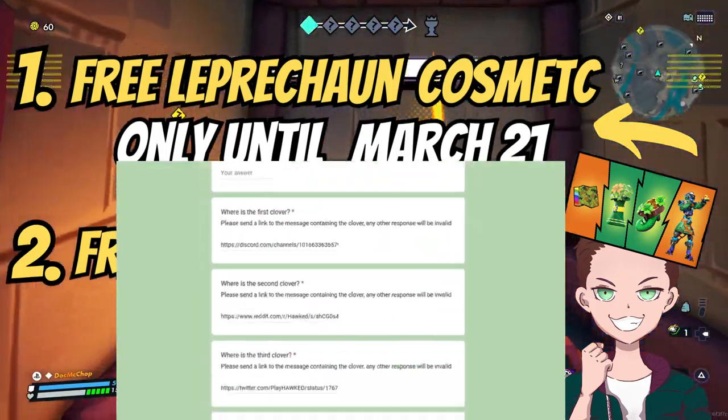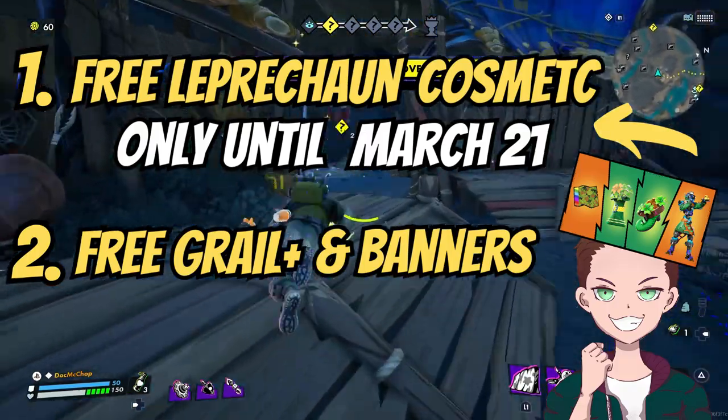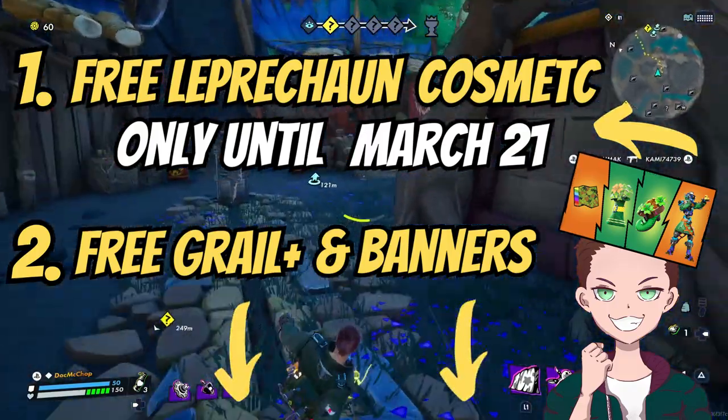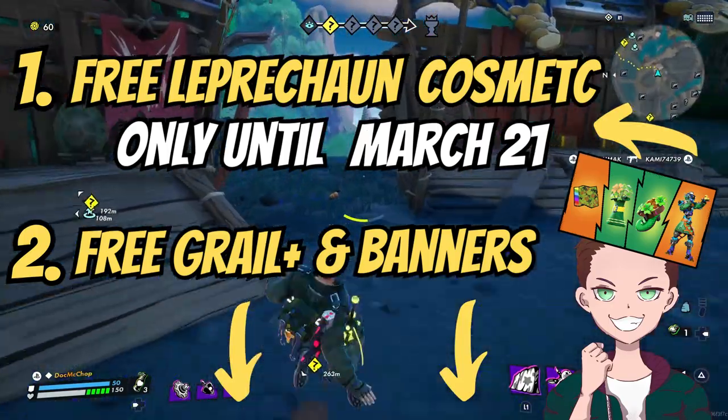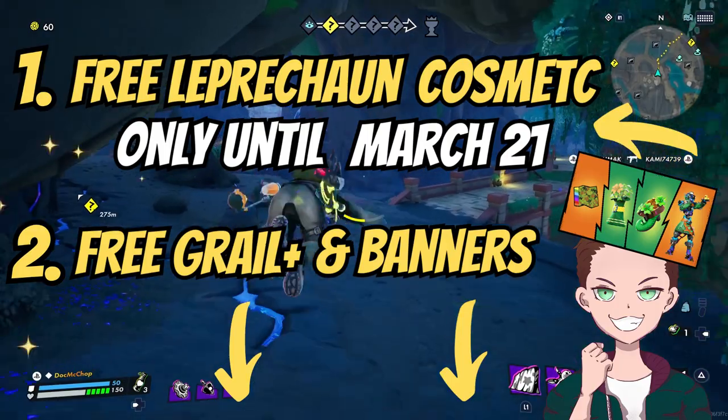If you do that correctly, you are guaranteed the Souvenir — the in-game item. In order to make this as easy as possible for you, I've got all seven links in the correct order both in the description and the comments of the video, so you simply only have to copy-paste those in that order and you are guaranteed to get the in-game item.